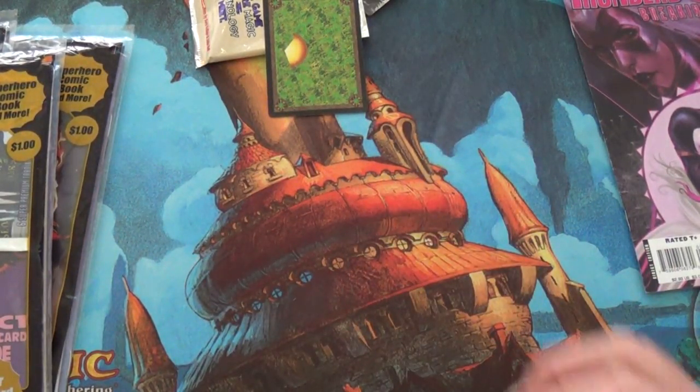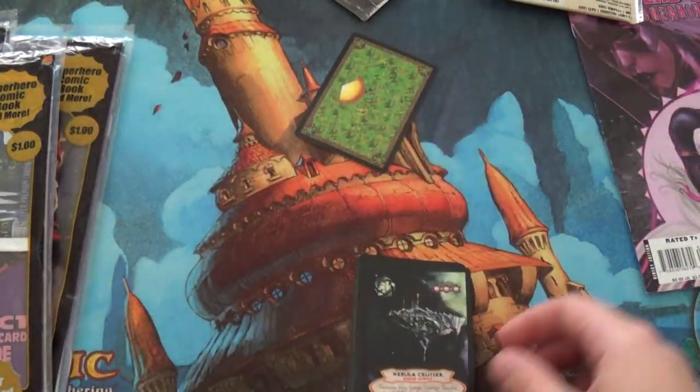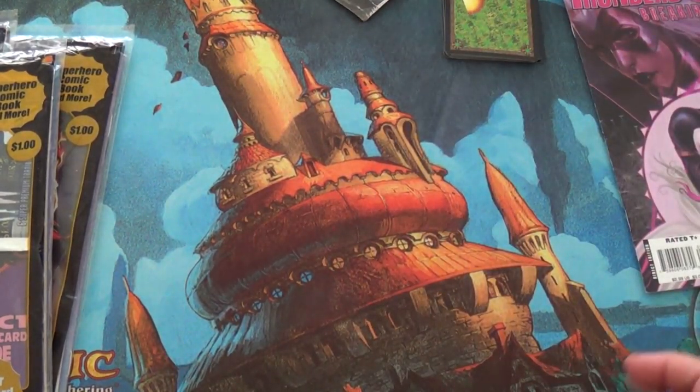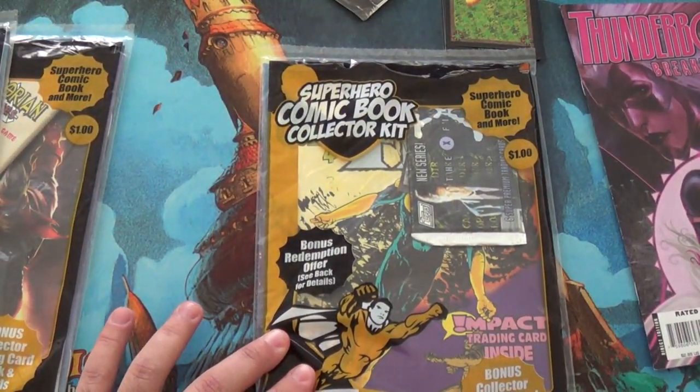And Nebula Cruiser. What the fuck is this game? The game where magic meets technology. That's interesting. Alright, so that was cool. I don't know if there's foils in this game — I've never seen them, but maybe there is. That'd be neat. A foil Echo the Dolphin.